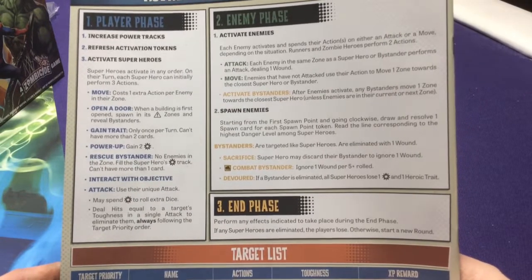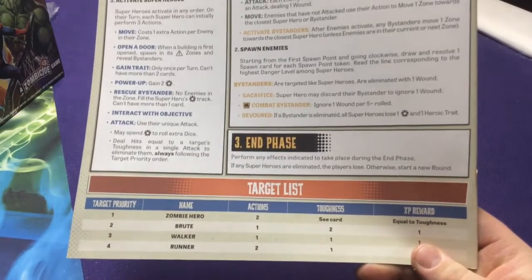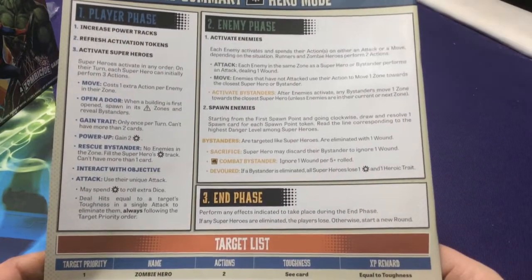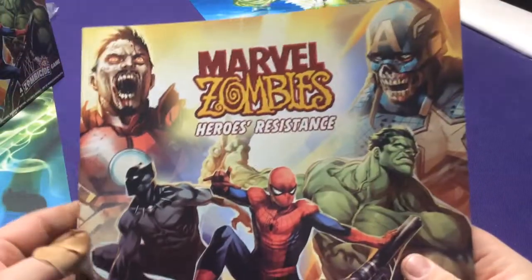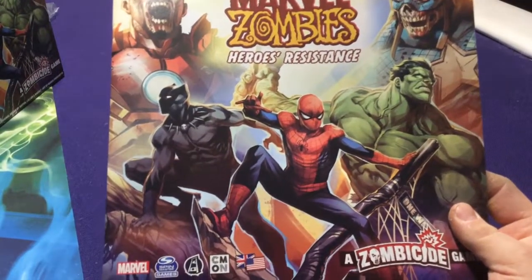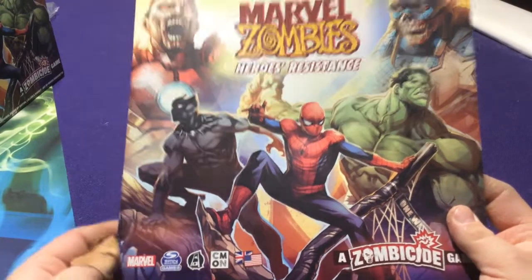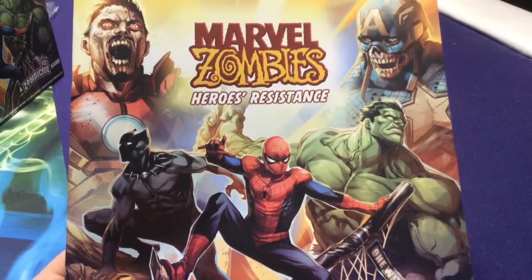Here's a quick reference for the enemy phase, all the actions, and your target list — you can keep this up as a reminder. So that was a quick guide through the rulebook. I'll do a part two video where I go through all the different components so this video doesn't get super long. If you want to see more, check out part two. Bye!